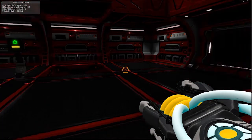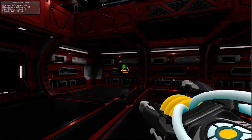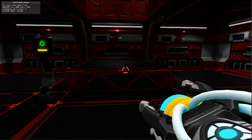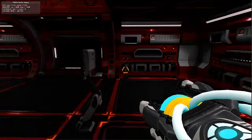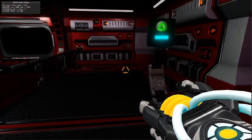It seems to be working fine. Pay attention. The reactor core is overloading. Two of the engines are down and we're drifting deep into an electrical storm. We need to change course. Make your way to the reactor core and stabilize it. Go!